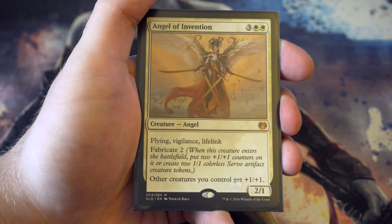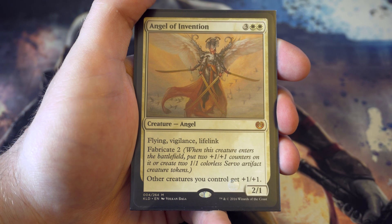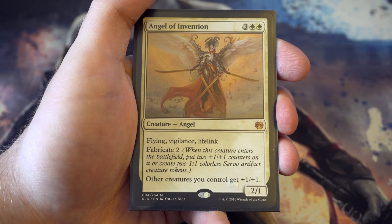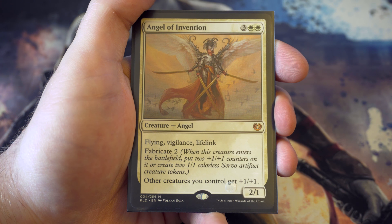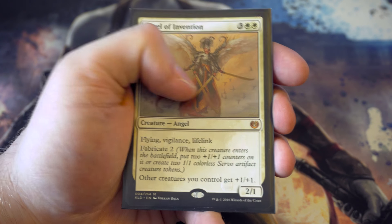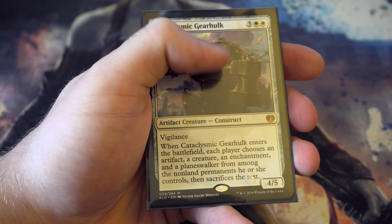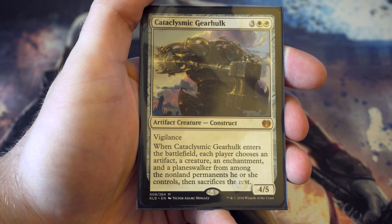One of the new cards from Kaladesh - Angel of Invention - I love this card, it was in my top 10 cards from the set for cube. For three and two white you've got a two-one with flying, vigilance, and lifelink, plus a plus one plus one anthem for every other creature you've got. The fabricate two means you can either give yourself two servos for a wide board presence, or bring it out as a four-three with flying, vigilance, and lifelink. Really solid card.